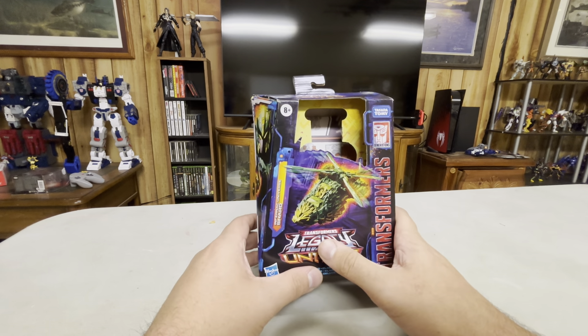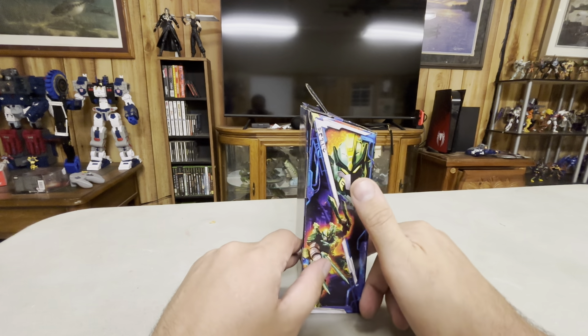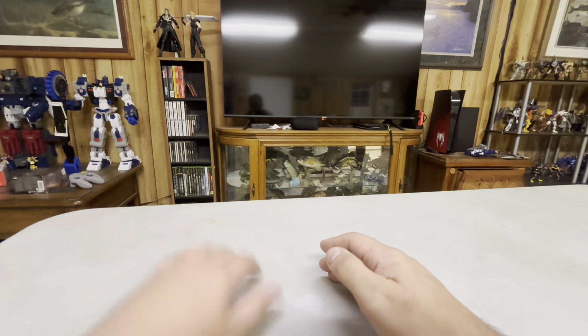I thought she looked the coolest of all of them, so I was like, fuck it! Front of the box shows helicopter mode, side of the box — shard — back of the box shows her armorizing with Gears, because she's an armorizer. Legacy United artwork.